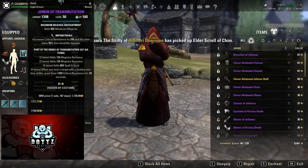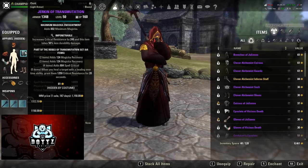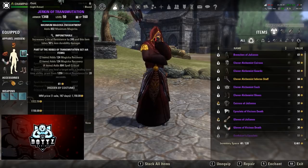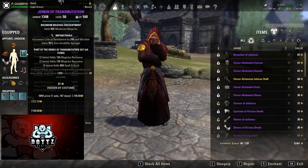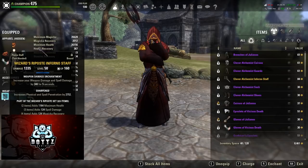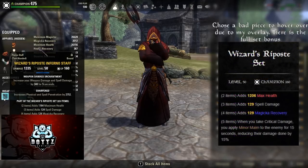Then we have Transmutation on the back bar. Transmutation gives us plenty of Magicka recovery and good sustain, but what I like about it is that when you heal a target you gain about 1259 crit resist for 20 seconds — that's a really long buff. If you're on your back bar and use any heal on yourself — and we run plenty of HoTs in this build so you're constantly healing yourself — this will proc, giving you all that crit resist so you can go to your front bar and take full advantage of it.